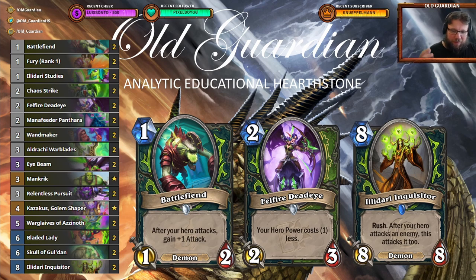You can open up with Battle Fiends and you can use Felfire Deadeyes, but you're just a little bit slower and a little bit less bursty nowadays. You have stuff like Kasagus, you have Bladed Ladies, and you have the excellent Illidari Inquisitors as your finishers. All of which turns this into a midrange deck.